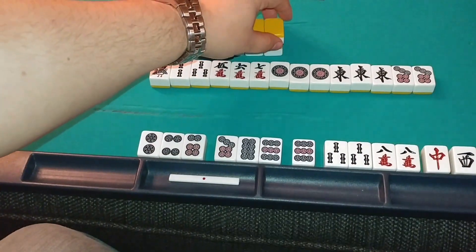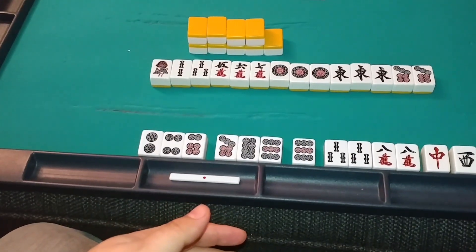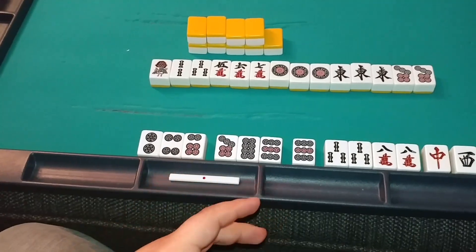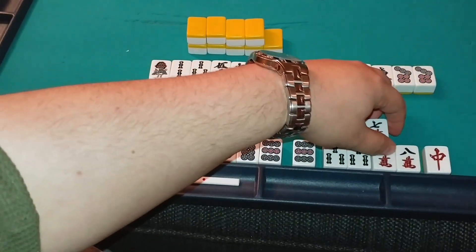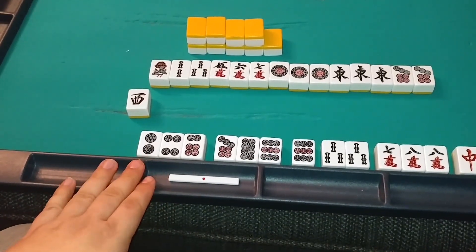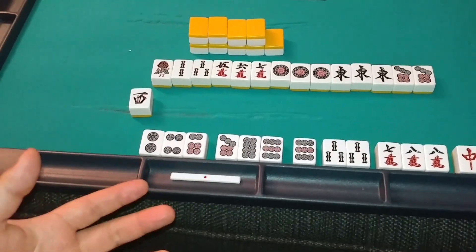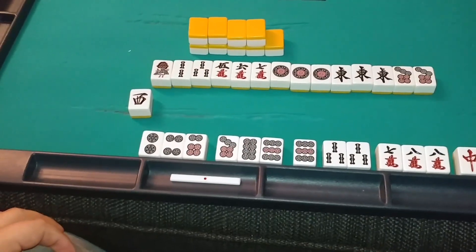So we take our first draw, and what we're trying to do is eliminate tiles that are not connected to other tiles in our hand — for example, this tile.